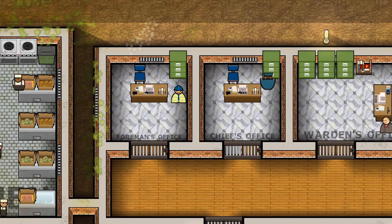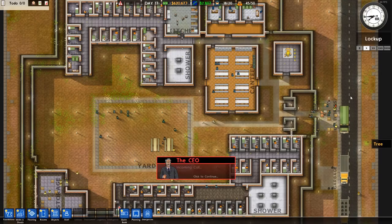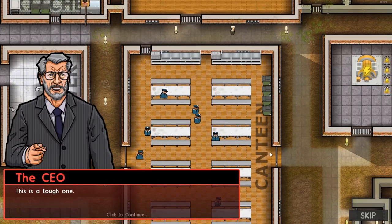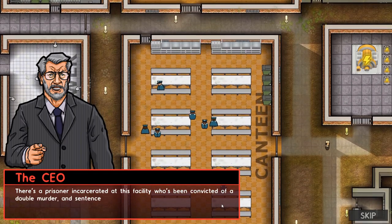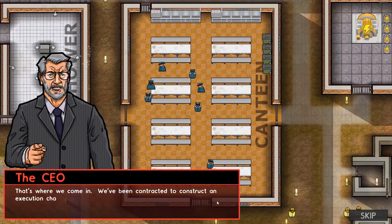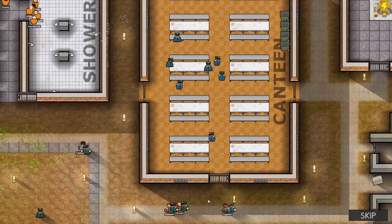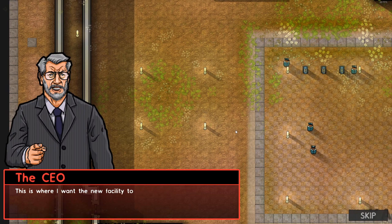I was so excited to hear they got a big update for it. Okay, this little intro thing is going on here - incoming call from the CEO. We've been contracted to build an execution chamber at this prison. There's a prisoner convicted of a double murder and sentenced to death, and this is where we come in. So I guess we build it over here.